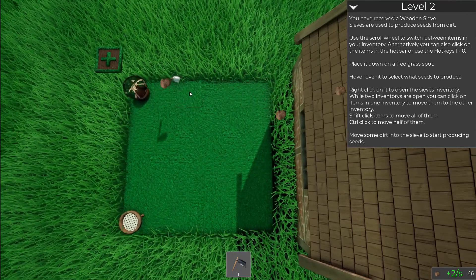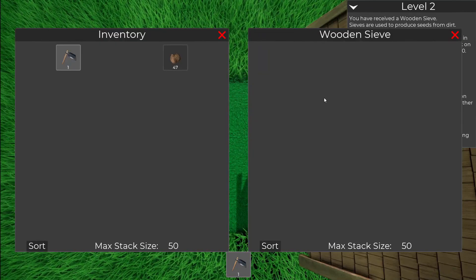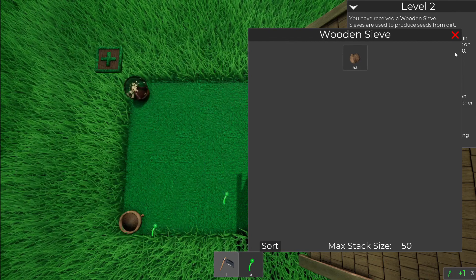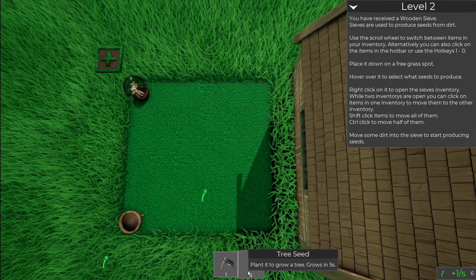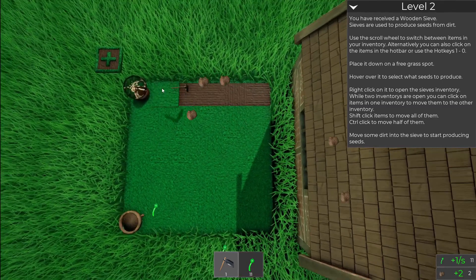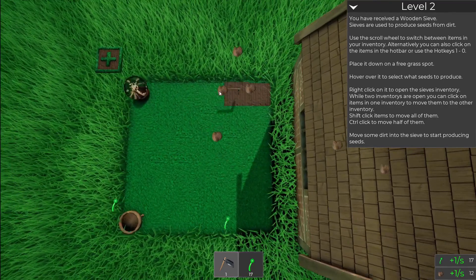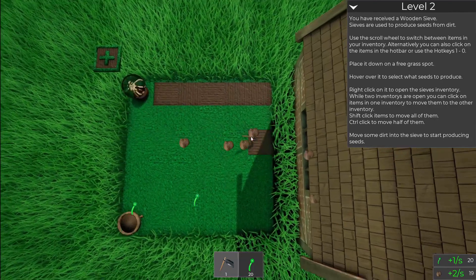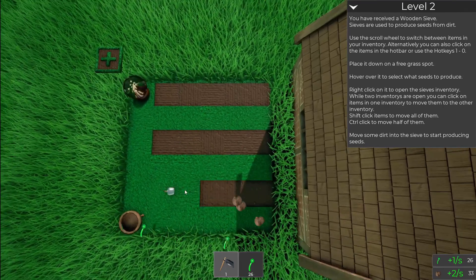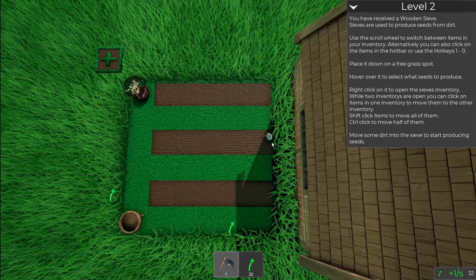You just keep clicking on things and getting yourself some dirt. And then through that dirt, you can sieve to get the seeds to get yourself started. Eventually, you get the seeds from the plants itself, but starting out, you just have to farm dirt. Let's go ahead and click on here — we'll throw some dirt in there. Shift click it. Now we can plant trees. But should we plant trees when we could just farm dirt? Farming dirt is so much more exciting, isn't it? You're kind of like an omnipotent hand that uses tools.